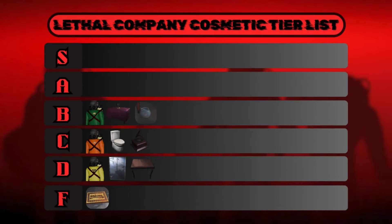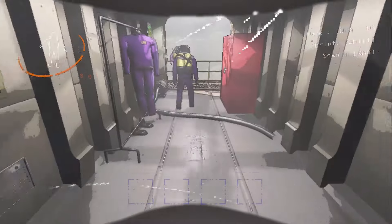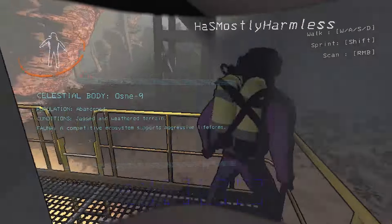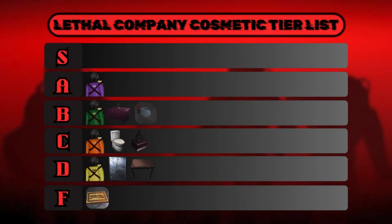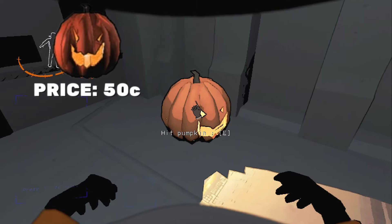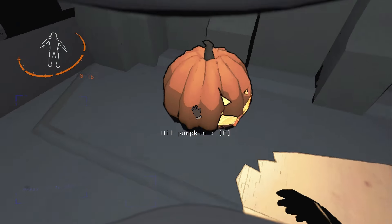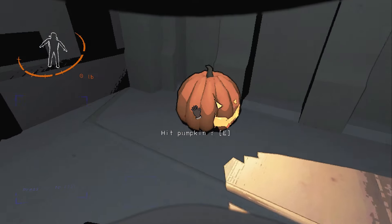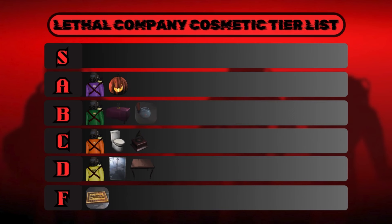Moving on to A tier — I'm going to put the purple suit here. The purple suit is exclusive to challenge mode and while it's just a reskin, it's a nicer color than the other suits in my opinion. Still waiting on a black suit though. Anyway, the purple suit is A tier. Also in A tier is the jack-o-lantern. Hitting the jack-o-lantern and making him laugh is probably the second most addicting thing in the game — the first is an S tier, but we'll get to that. It's a cool little pumpkin that makes a funny noise, it's cheap, and it can be spammed. A tier.